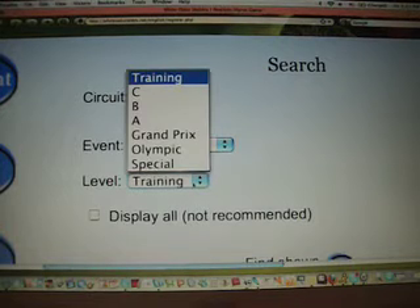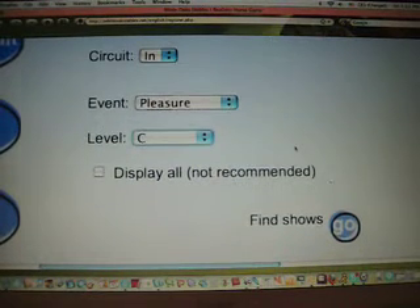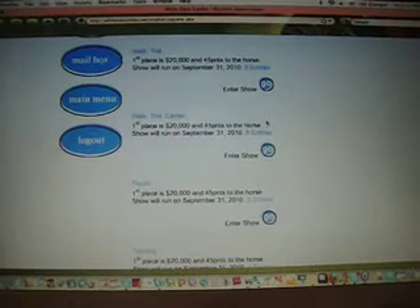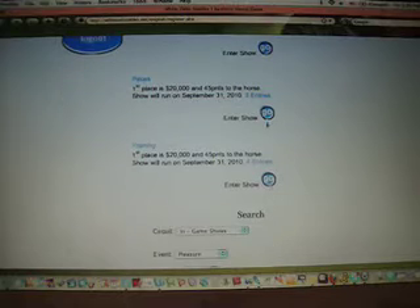My horse is C, so I'll select the C option. Click Go. Here you'll see a list of available shows. Click One, Anyone, and click Enter Show.